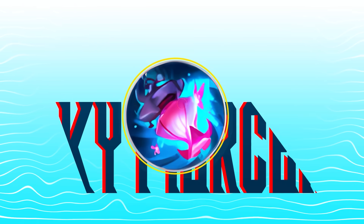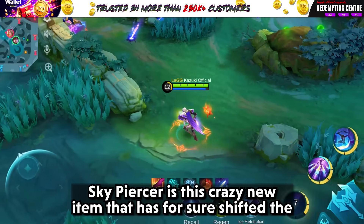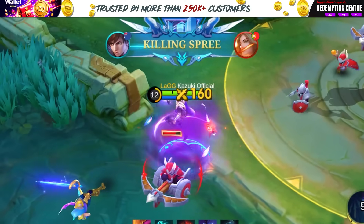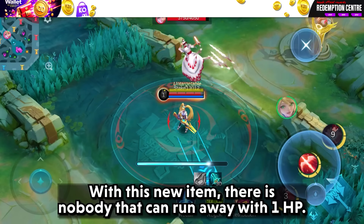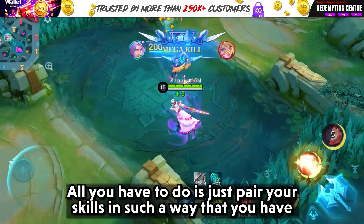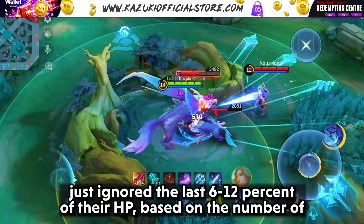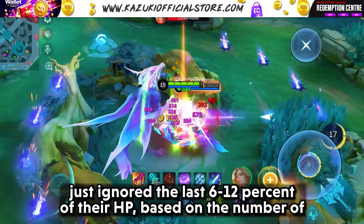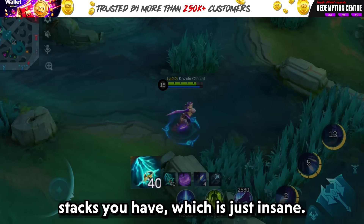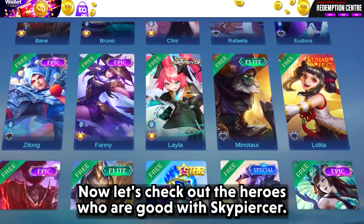First on the list is Skypiercer. Skypiercer is this crazy new item that has for sure shifted the previous sustain and tank meta. With this new item, there is nobody that can run away with 1 HP or sustain with low HP. All you have to do is pair your skills so that you ignore the last 6-12% of their HP, based on the number of stacks you have, which is just insane. Now let's check out the heroes who are good with Skypiercer.